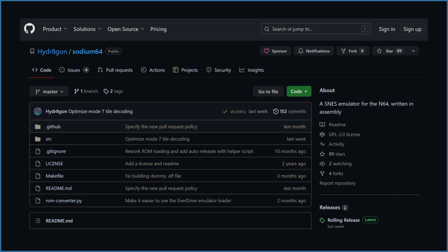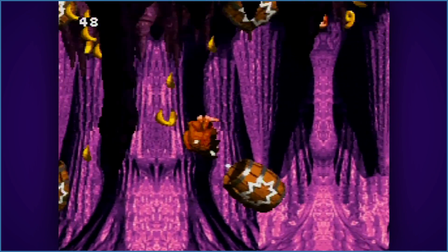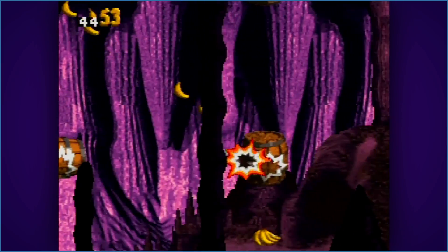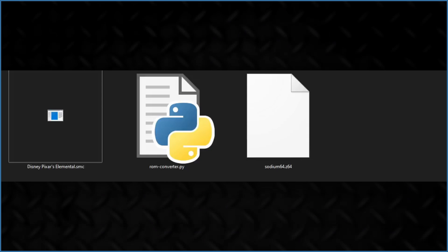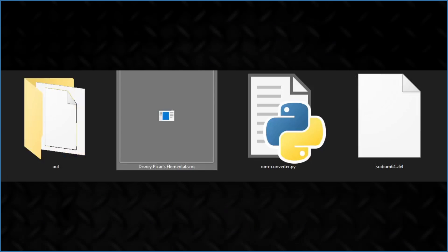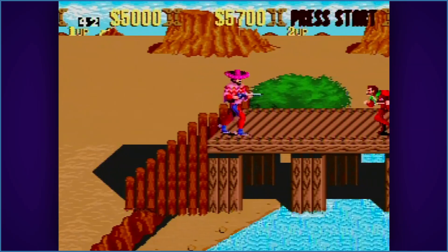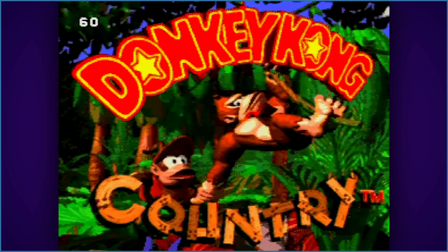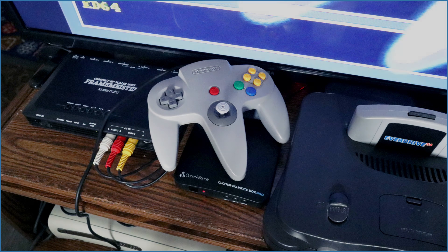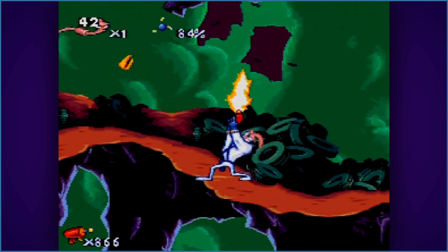Sodium 64 is a rolling release by Hydrategon that emulates Super Nintendo. With how quickly updates are coming, by the time this video's out it's likely been updated already. The build I'm using was released in early October. The devs have made it clear it's still in a very early stage, so many issues and bugs are yet to be addressed. You'll need to install Python to convert ROMs, though you don't need any knowledge of the program — just drag your ROMs into the included Python file and they'll appear in a new folder called Out. There doesn't seem to be any menu or save states yet, and the only thing I could toggle was a framerate counter by pressing Start. This emulator uses the C buttons as face buttons, which takes a minute to get used to but isn't bad.